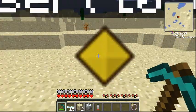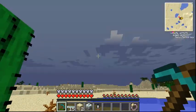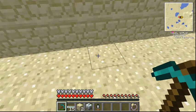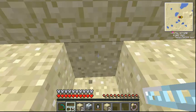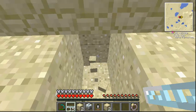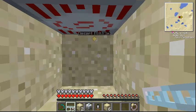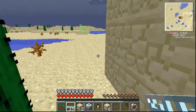We got a million EU in there, just in time for a storm. I thought it wasn't supposed to rain in the desert — maybe because we're on the edge of one. So we're just going to connect our terraformer up to our MFSU back here, like so. Here we go. We're actually going to need a wrench so that we can change the output to the bottom.